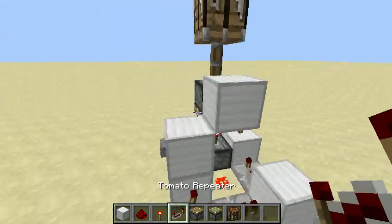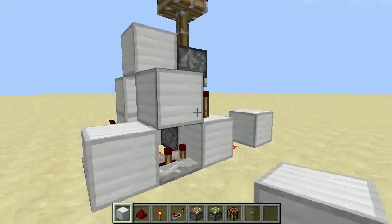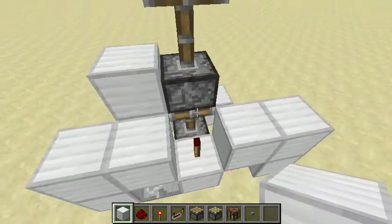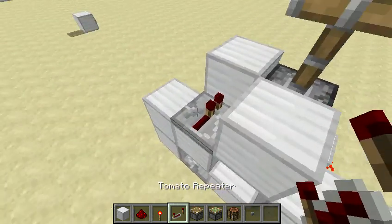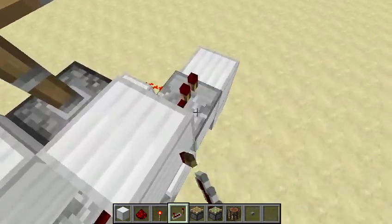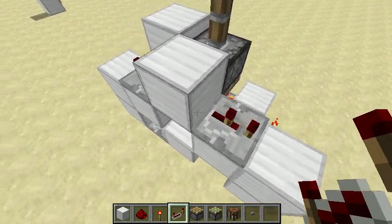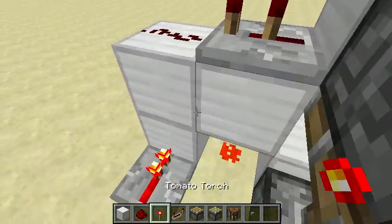That needs to be set to 'do'. Next, go like that. And that. Place this, and then go here. Now facing that way, and facing the opposite way. Two jacks. Just like that. And like that. Place a torch, and just like that.